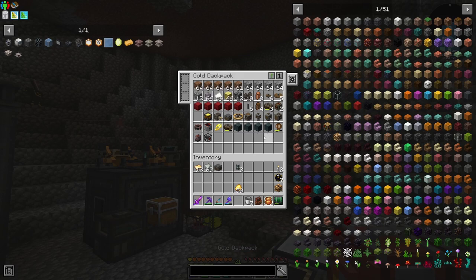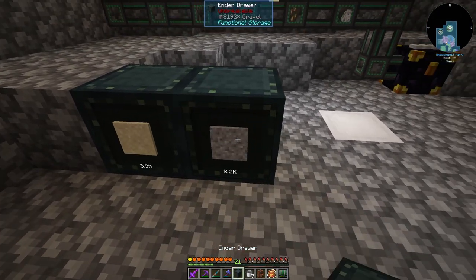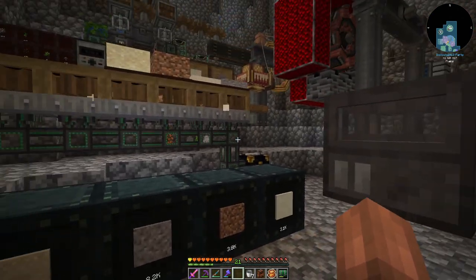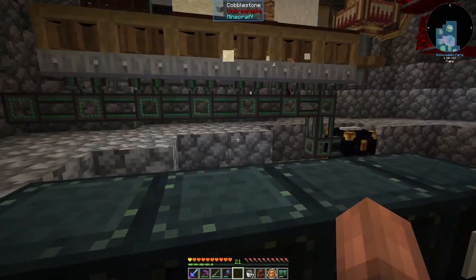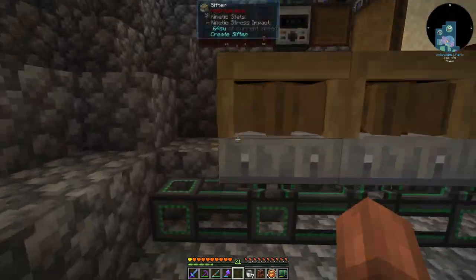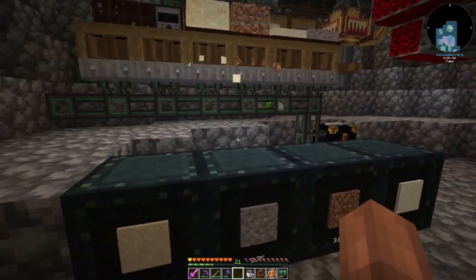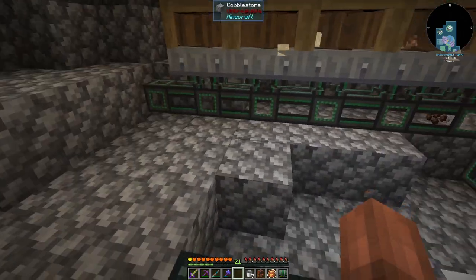Let's go over those changes. I'll show you these ender drawers and we can go over how to store and set the frequencies on these. As you can see, each of these already has sand, gravel, dirt, and dust in it. Their partners are all over in our resource generation at the main base, also linked to our storage. So we can still access these resources from our storage lectern. Once these drawers are emptied, we'll replace them with these ender drawers, and our sifting setup will get automatically fed by the ender drawers. It's going to be great.